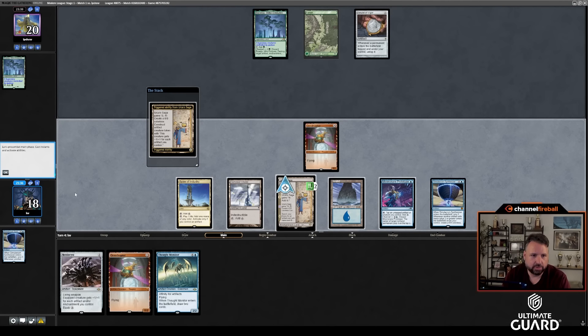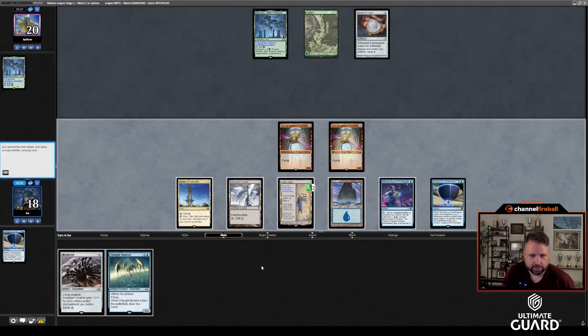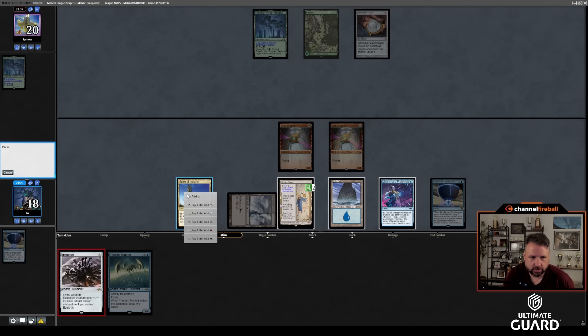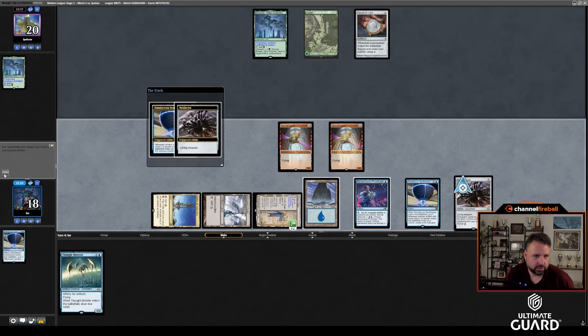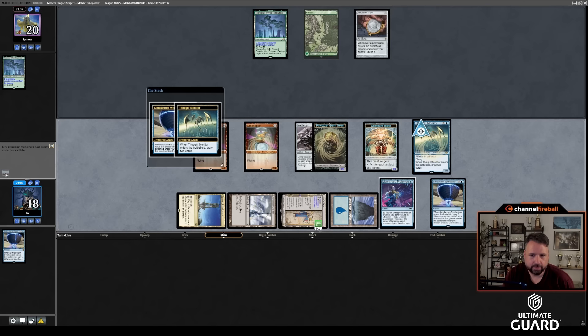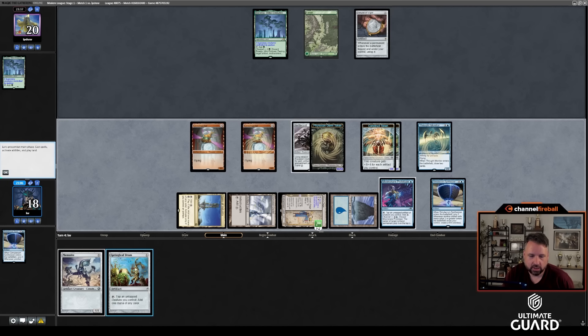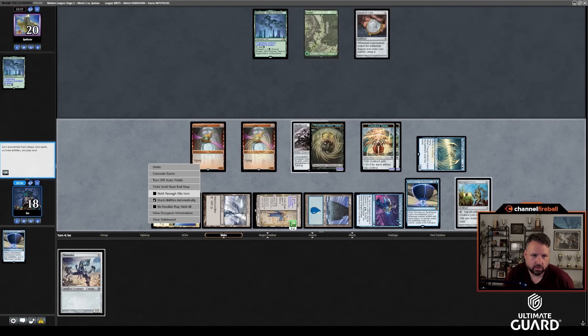They kept an Amulet hand with no Bounce Land apparently. Now let's get to casting Thought Monitor for one mana. Right now it costs two mana, so let's go Nettlesist first. I'm not going to use Urza's Saga this turn. Nettlesist — make something giant, make something giant. Thought Monitor does the same. This deck just goes crazy. I'll play the Springleaf Drum and pass the turn.